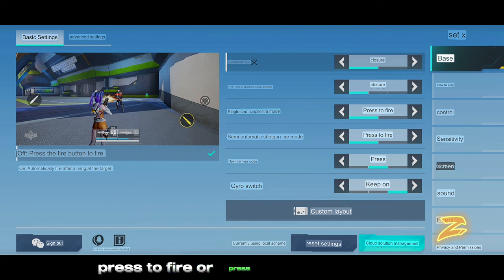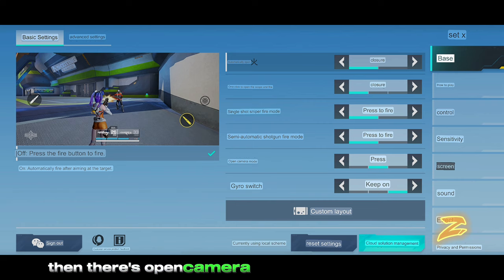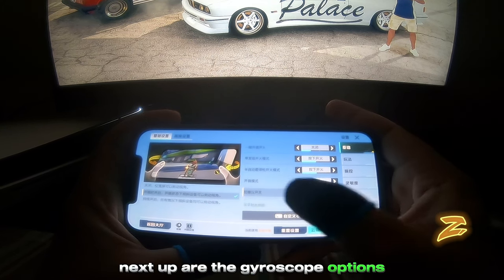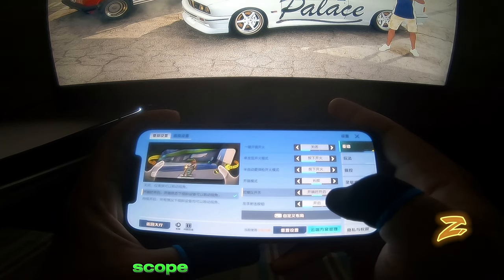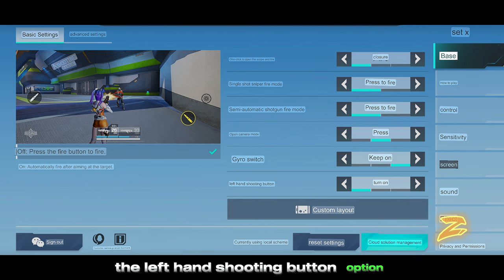We have the single shot sniper fire mode — press to fire or press and release to fire. The semi-automatic shotgun open mode works the same way. There's also open camera mode where you can choose hold, tap, or tap and hold. Next are the gyroscope options: while firing, scope only, and full gyroscope. If you're a left-handed player, don't forget to turn on the left hand shooting button option.